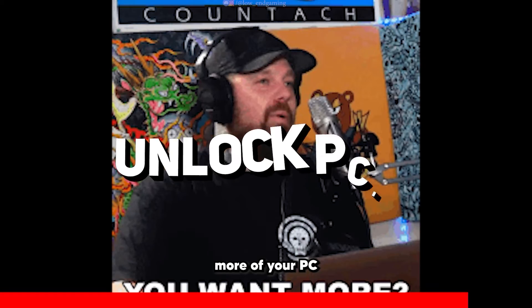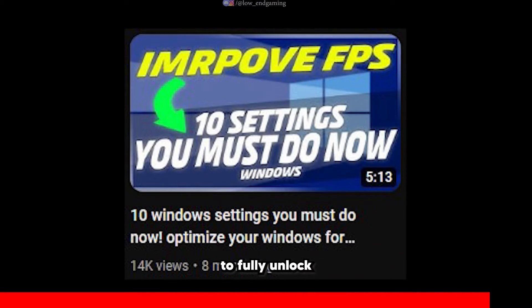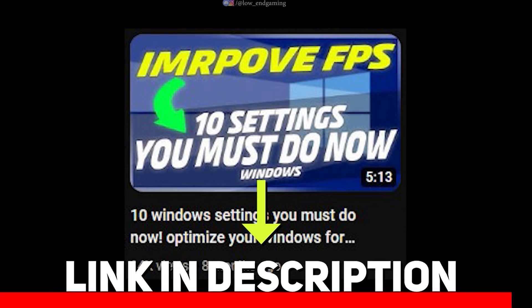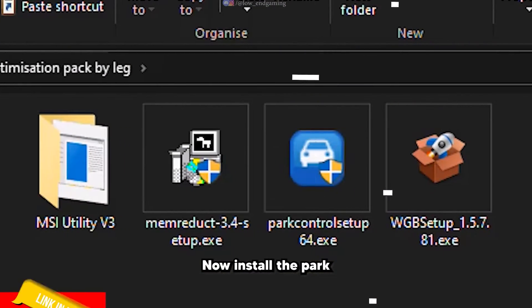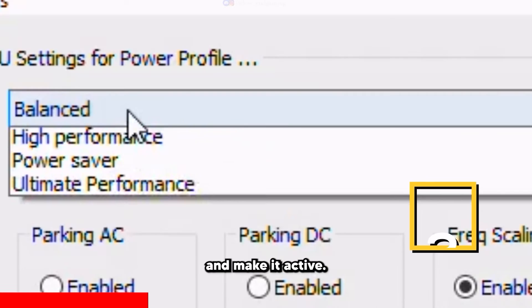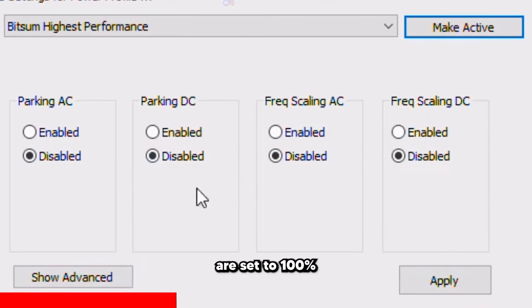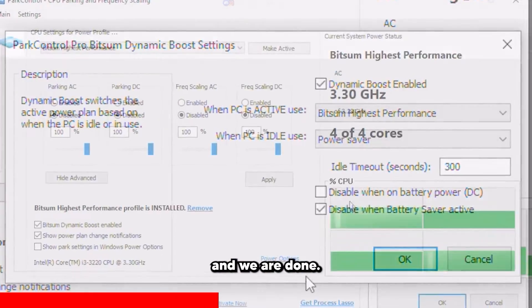If you want to optimize more of your PC and get even more FPS, watch this quick video to fully unlock your PC's potential for gaming — link in the description below or click in the upper right corner. Now install the Park Control app and open it. First install the Bitsum Highest Performance Power Plan and make it active. Click on Advanced and make sure all options are set to 100% and are disabled, then click on Apply. Tick Bitsum Dynamic Boost Enabled and we are done.